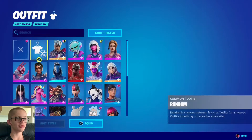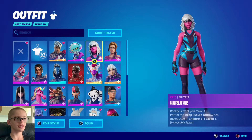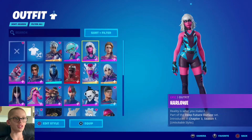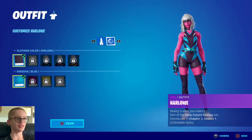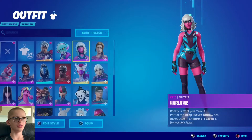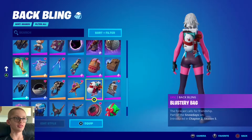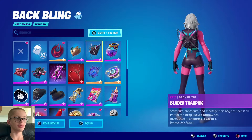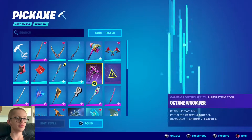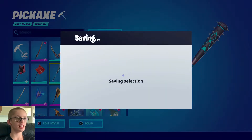Let's make a locker for Harlowe — I think that's what the skin's called. There are more styles for it but I don't have any, and there's color customization too. But for now I've only got this one, so let's equip her stuff and make a locker. I don't mind the pickaxe — it's decent.